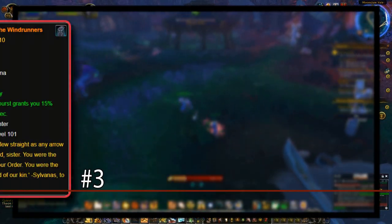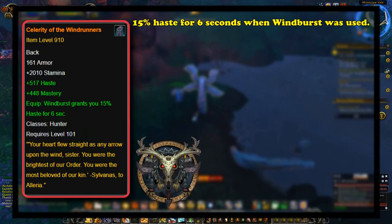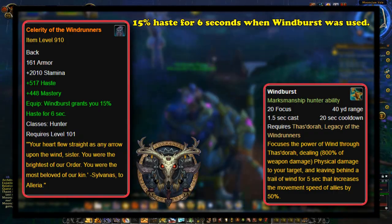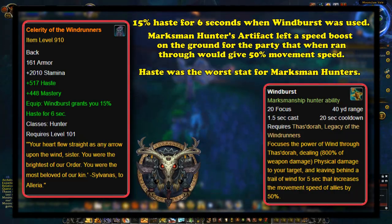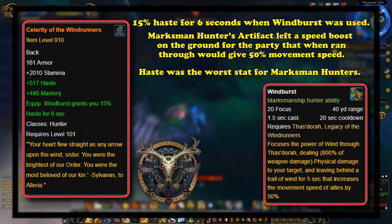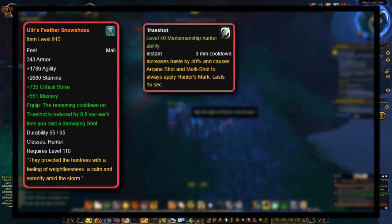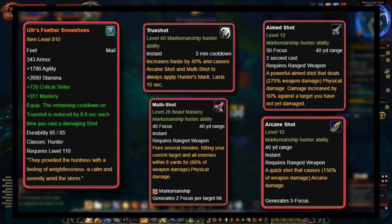At number 3, we have Celerity of the Windrunners. This was a Marksman Hunter legendary which increased haste by 15% for 6 seconds when they used Windburst — an ability tied to the Marksman Artifact weapon that did a lot of damage and left a speed boost on the ground for the party to run through for a 50% increased movement speed for 5 seconds. Seeing as haste was the worst stat for Marksman Hunter during Legion and pretty much every expansion, this went from being a mediocre legendary to a must-avoid. Uler's Feather Snowshoes was their best legendary, reducing the cooldown of their main DPS cooldown Trueshot whenever the hunter cast a damaging shot by 0.8 seconds — originally 1 second before being nerfed in 7.1.5.